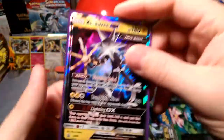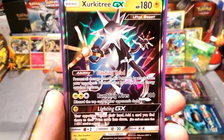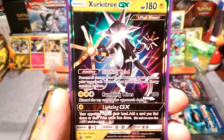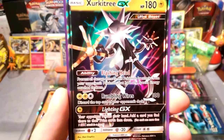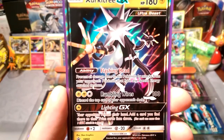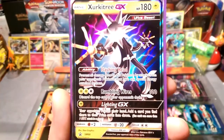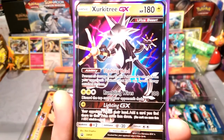Let's go over Kartana GX real fast. Flashing Head: prevent all damage done to this Pokémon from your opponent's attacks that have any special energy attached to them — the same ability Aegislash had, and Aegislash did pretty well. Rumbling Wilds does 100 damage and you cut the top of your opponent's deck, so it's 100 damage with a little mill action. Lightning GX: your opponent reveals their hand; add a card you find there to their prize cards face down. Pretty nasty.